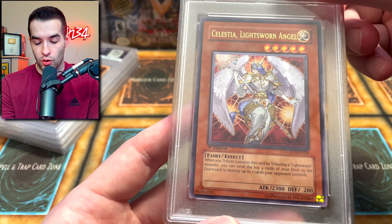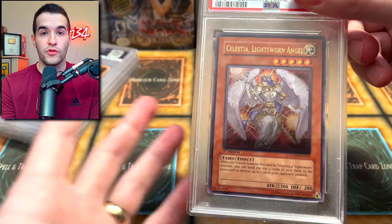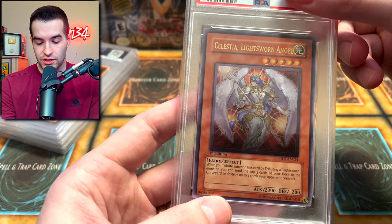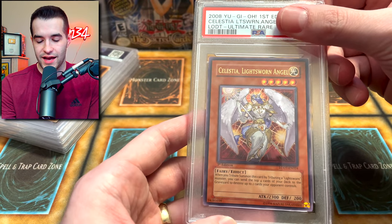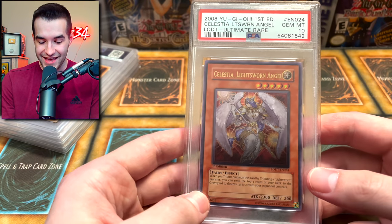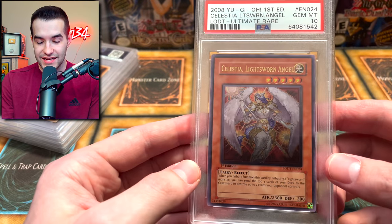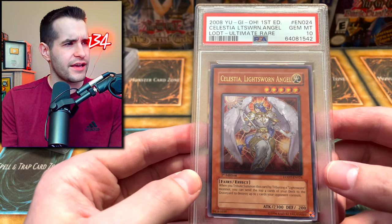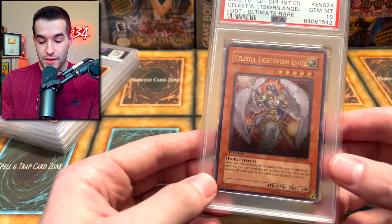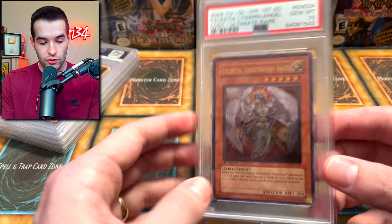I don't remember exactly, but let me know in the comments what you think it's going to get — a little fun game there. Celestia Light Sworn Angel — I think I predicted 9, possibly 10. I think it's probably going to be a 9. Oh, and it got a 10! That's awesome — a Gem Mint 10 Ultimate Rare Celestia Light Sworn Angel from our Light of Destruction first edition box. Okay, we got some of our money back. That's pretty cool — great start!